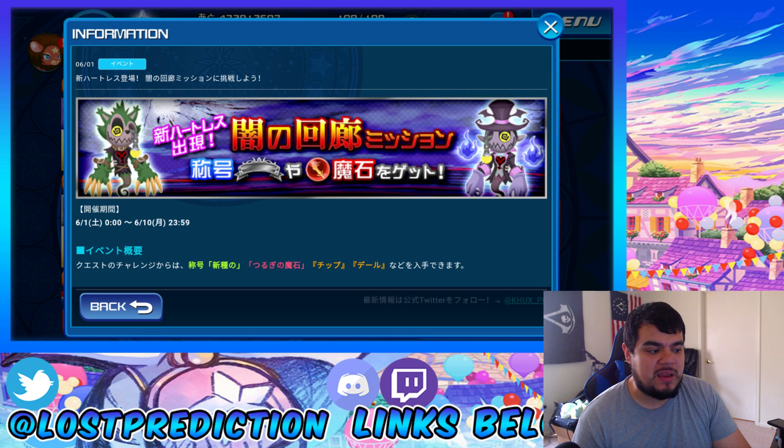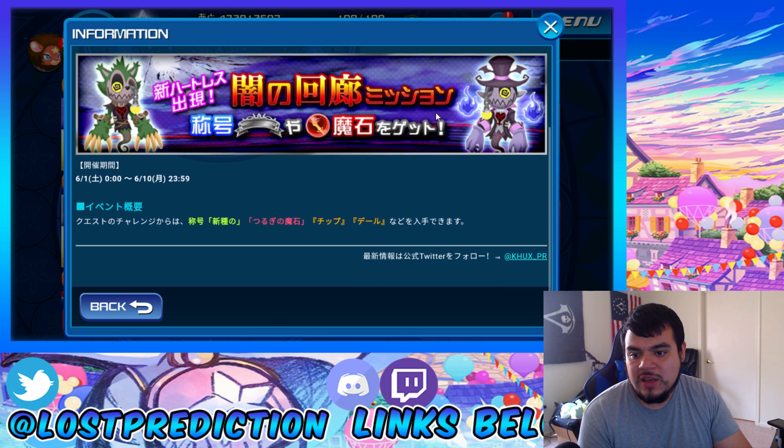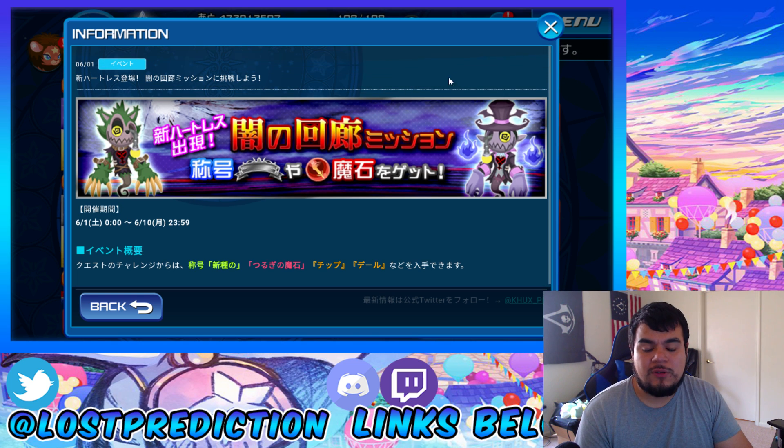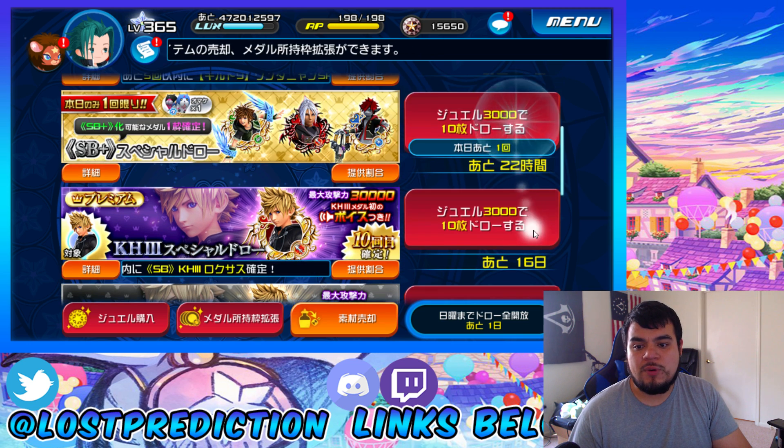The final thing for this update video is going to be an event. Battle a new Heartless to get a title, a Power Gem, and Chips and Deos. You guys already know the deal with these type of events — they have a lot of HP, so don't count on it being little to no HP. This event does go away on June the 10th. So let's go ahead and do my free pulls.